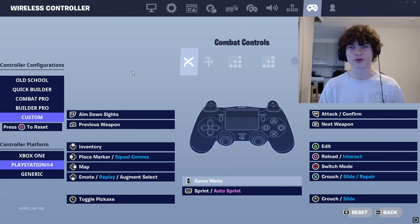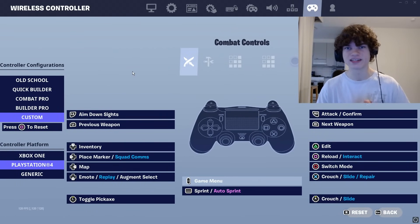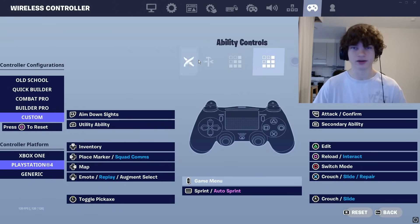Now, if you play claw or you have paddles, you're going to have way more freedom when it comes to your binds. If you're still looking for the best binds, I recommend switching to mine. Here we have the combat controls, build controls, edit controls, and ability controls.